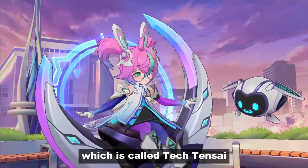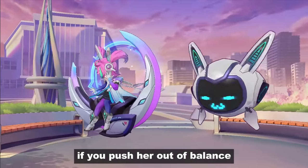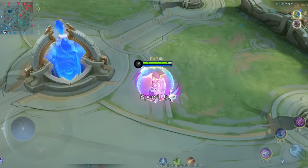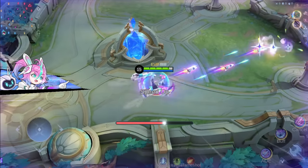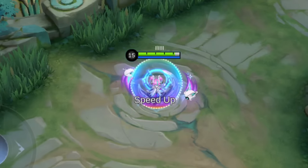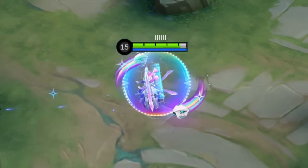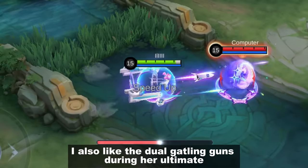Now let's check out Chou, whose skin is called Tag Tensai. Similar to Leslie, she will also break your phone if you push her out of balance. Her first skill is probably my favorite because of the robots that appear on her side. I also like the dual gatling guns during her ultimate.